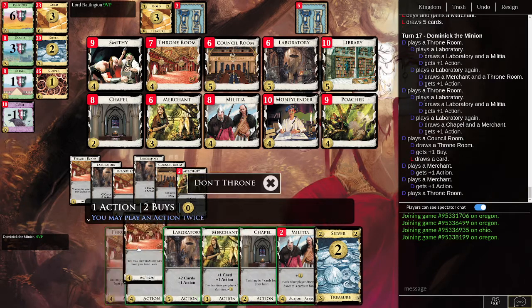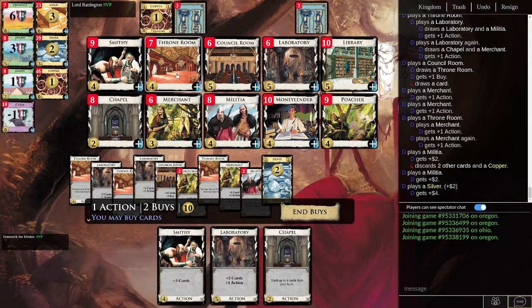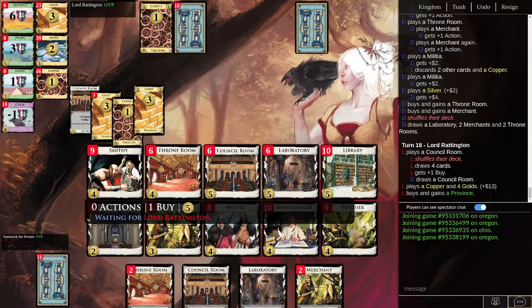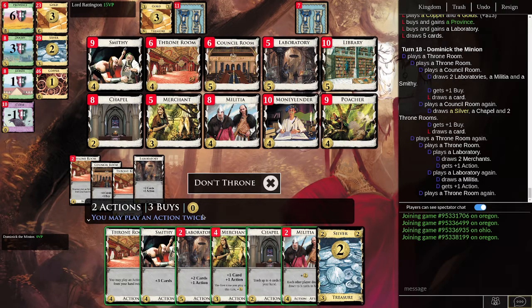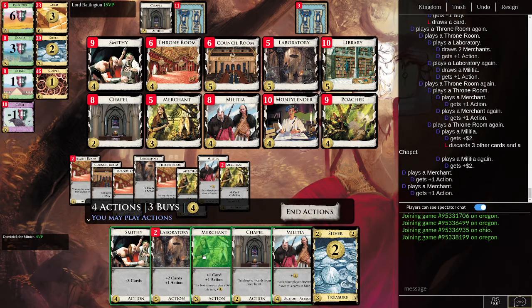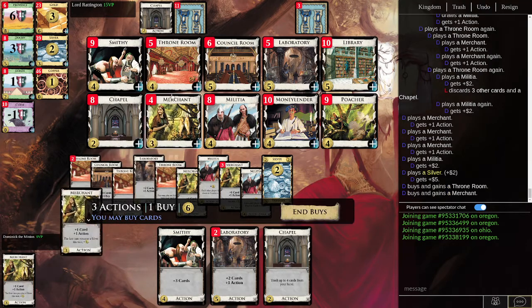So we can do things like Council Room, Merchant, Merchant, Throne Room a merchant, play a Militia twice, end actions, auto play — and now we're at 13 and three buys, looking a little better. Let's keep doubling down on Throne Rooms and merchants. Throne Room plus Merchant makes a village and money. We'll play Council Room, throw in a couple labs, Throne Room merchants, play Militia, and get another merchant.